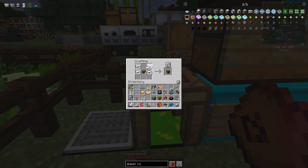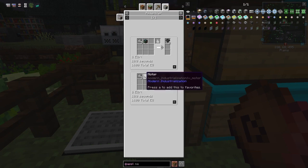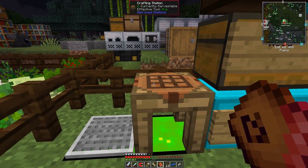There's also another hopper recipe - you can use planks, or the assembler from Modern Industrialization can make two hoppers from five steel plates and one motor. There's also a chest plus five steel plates recipe for two hoppers. Different recipes for the same item across different mods.